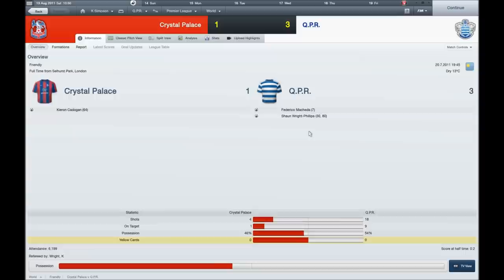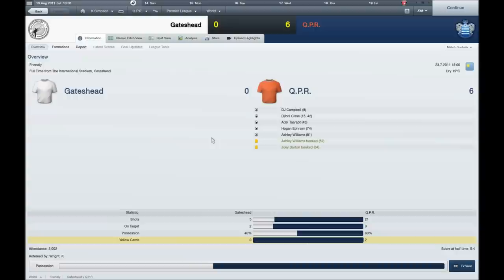The next game was against Crystal Palace and we won 3-1. Federico Makeda got on the score sheet and Sean McPhillips scored twice — he played brilliantly in that game and set up the Makeda goal. Kieran Kerrigan scored a consolation for Crystal Palace. We then played Gateshead and won 6-0, though obviously if we didn't win by a huge margin against a team like Gateshead there'd be a problem.